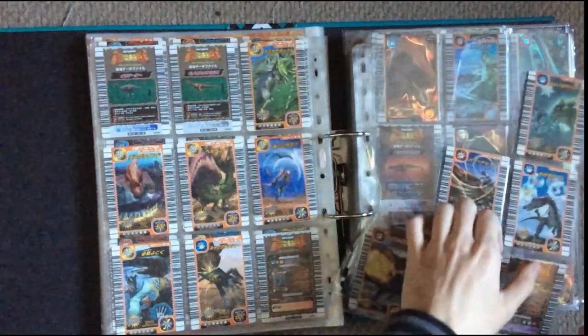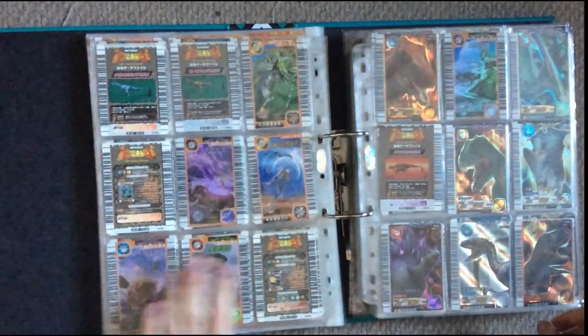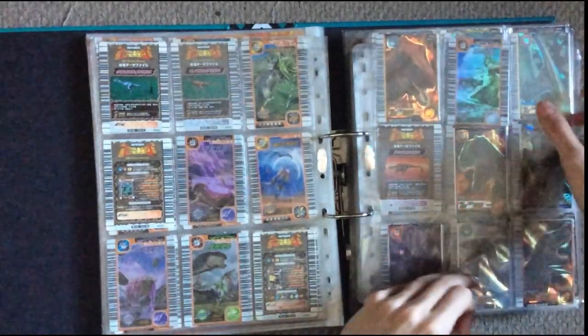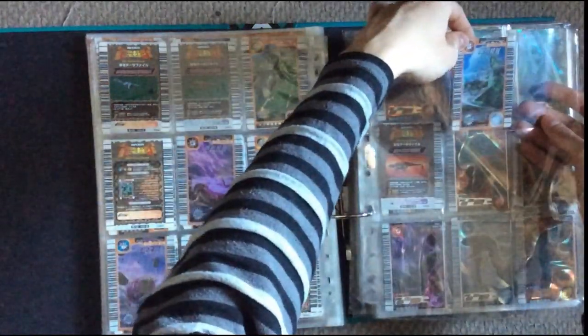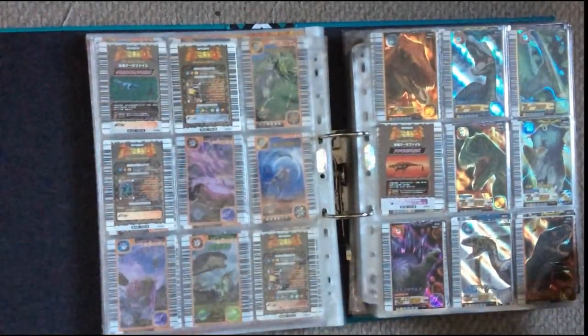I'm missing quite a lot of the super moves for fourth edition. I have Spike Arrows, Earth Barrier and Egg Attack, and then Biting Wind. So yeah, missing quite a lot there — work in progress.